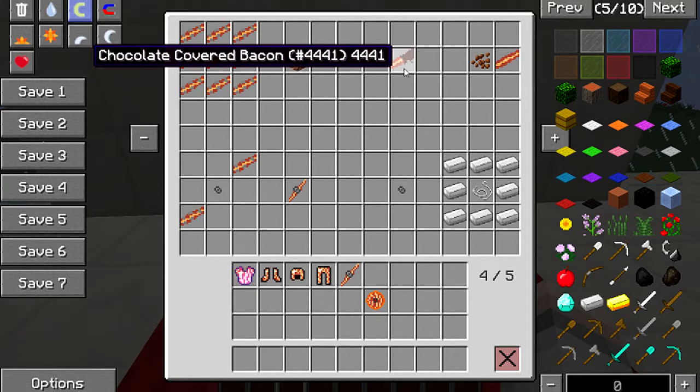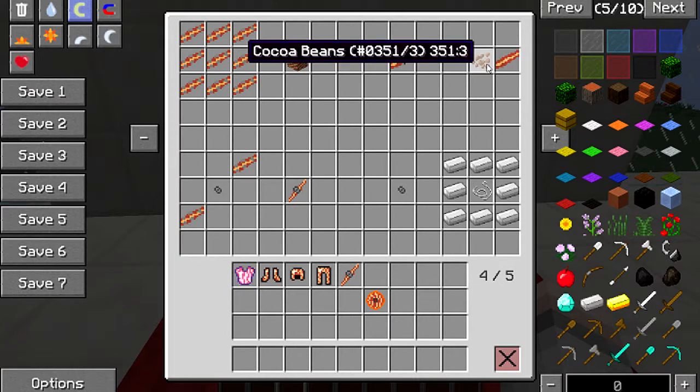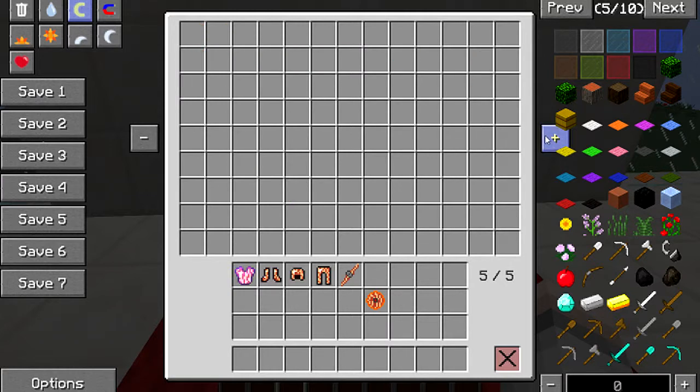There's chocolate-colored bacon too. I lit the screen — I'm not embarrassed to say. Chocolate-colored bacon is just a piece of cooked bacon and some cocoa beans. That's everything in the mod.